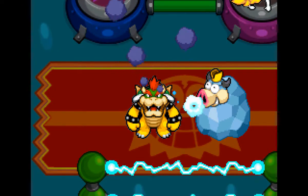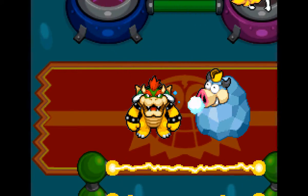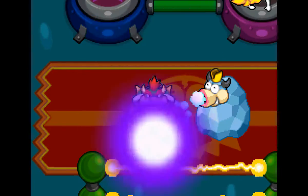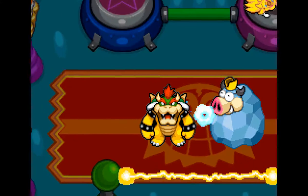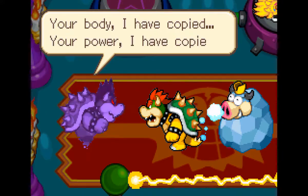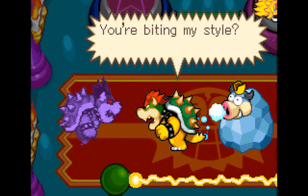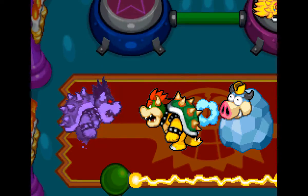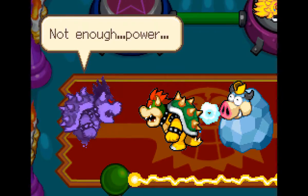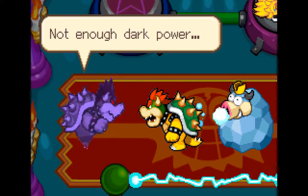On the next episode we will deal with Bowser's crippling halitosis — well, he's just breathing out Dark Star. We did get the Dark Star's rare drop, which is the D-Star Armor that gives you an 80-point boost in power. That is quite high. It's not double but it might be a good 60–75% increase.